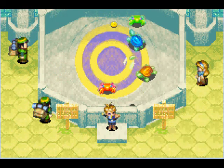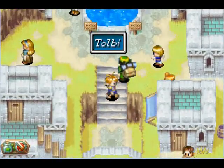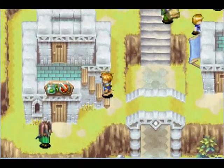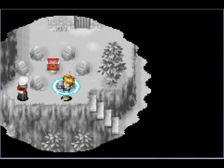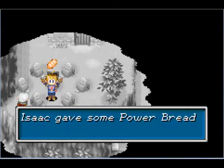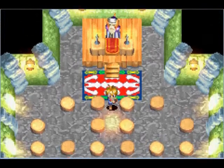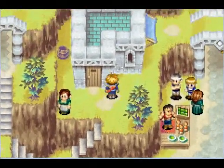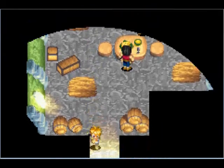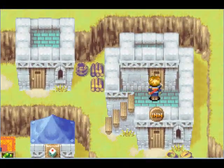And if you throw a coin in there, you want two coins. Not two coins — too bad, I guess. Next up, we can go in here. To use Reveal here, you get some Power Bread. That boosts your HP, so we will be giving that to Ivan because he kind of needs it. That arrangement of seats looks like a skull. What the heck?